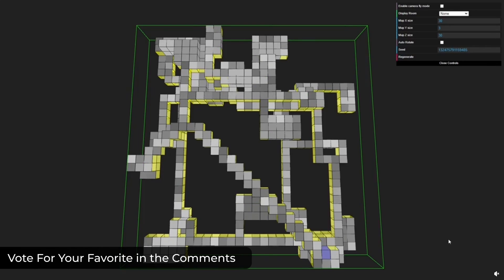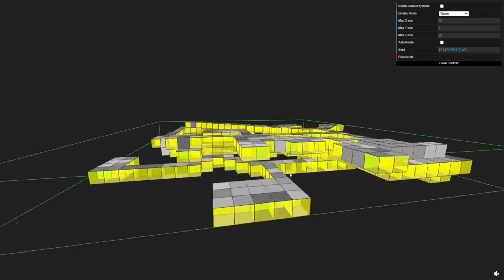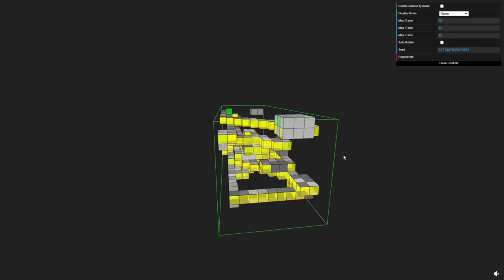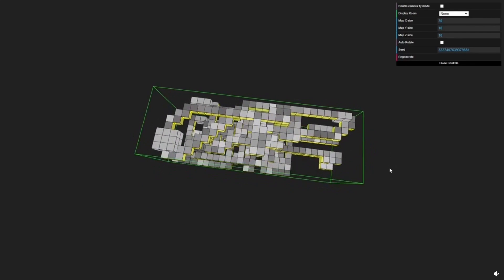Simply define the size and shape of your dungeon, set up your dungeon kit with prefab rooms, and structure each room with designated doors and AABB boundaries. Leverage the provided sample dungeon kits or create your own to tailor the experience.